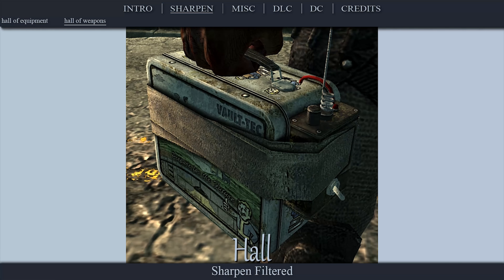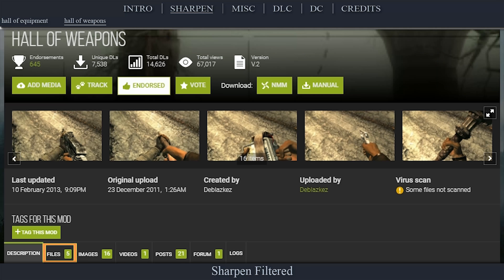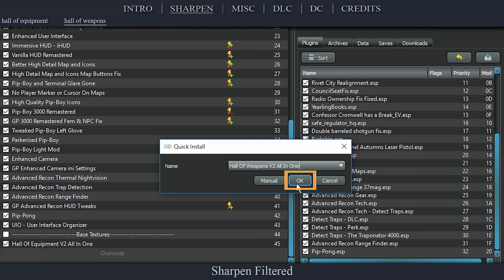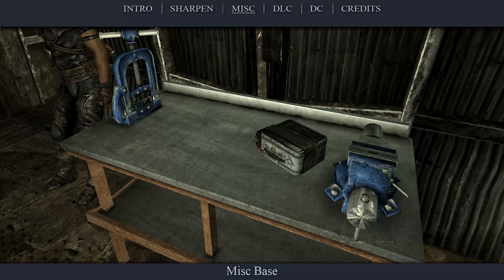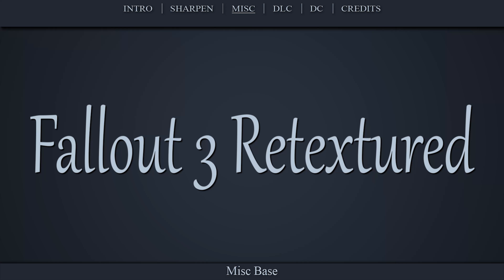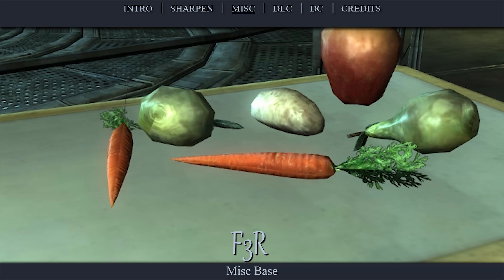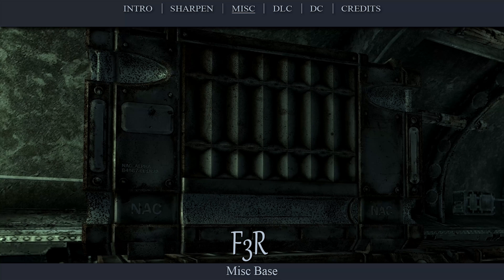The second set of textures not only removes blurriness, but also adds diversity and texture quality beyond what the filtered mods can provide. Fallout 3 Retextured is a mod with a combination of free-to-use and scratch-made textures. In my opinion, they are much nicer than the Hall mods and cover many different areas of the game.